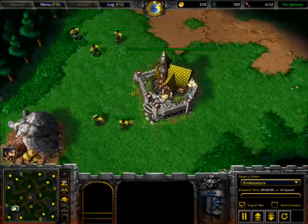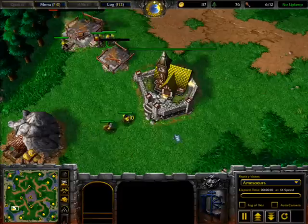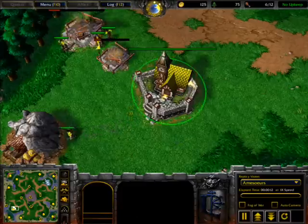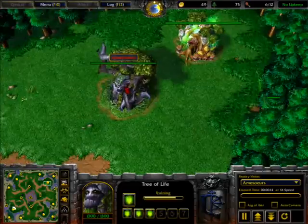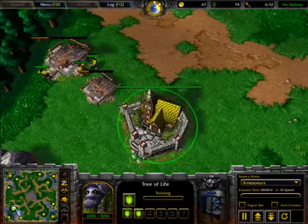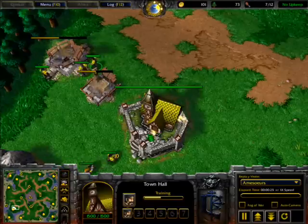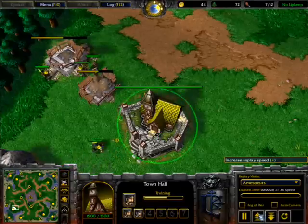Hey guys, Stormy here, bringing you to an RD comedy of a matchup. It is a human player versus a Night Elf player right here on Twisted Meadows. The green Night Elf player is Tinker Power up here and the yellow human player down here is Aosomir. How do you pronounce it? I'm sorry if I'm pronouncing it wrong.